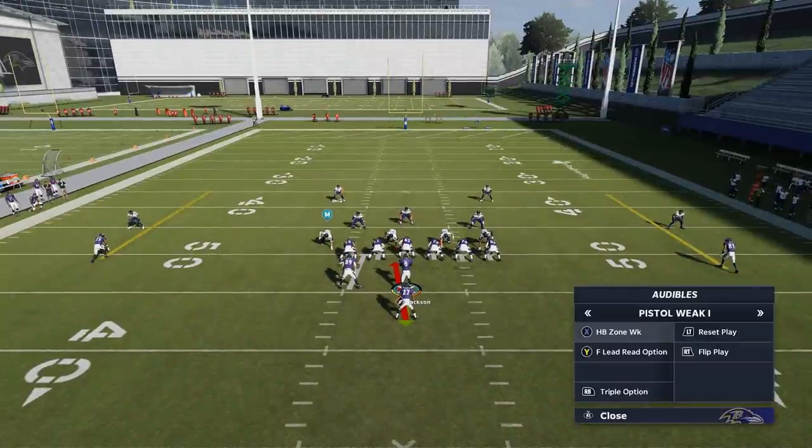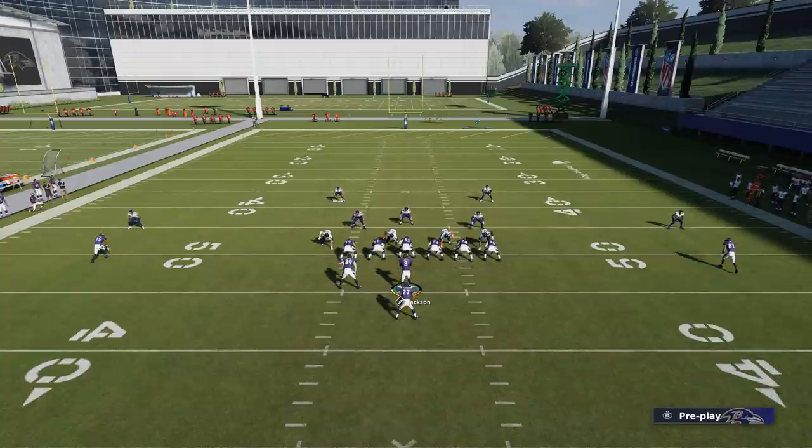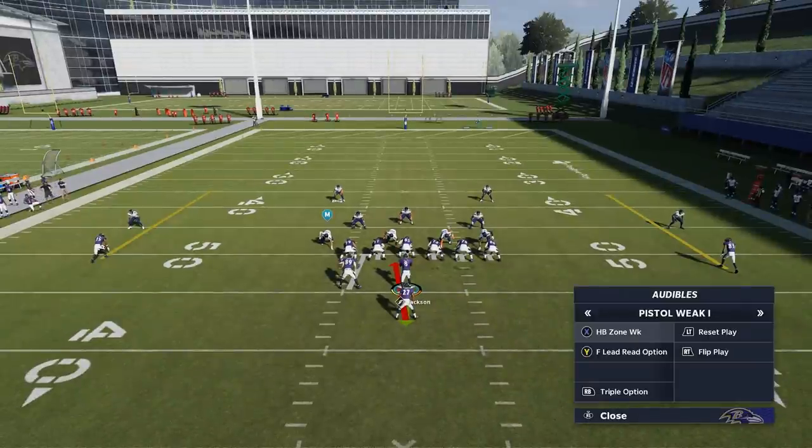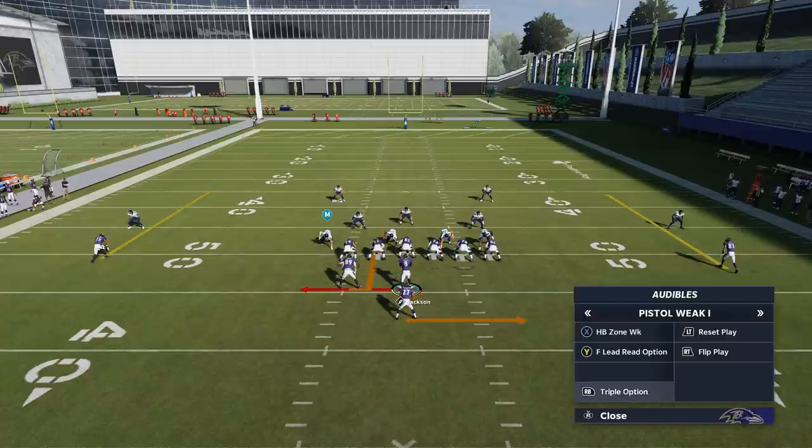One of the things I like about this formation is I can really run whatever I want based on the defensive look. It's really simple — you're just looking for one thing: is the defense spread or is it pinched? When you're playing against people online, they're constantly going to be trying to pinch to take away inside runs or spread to take away outside runs. No matter what they do, you just counter it. If your opponent is pinching the defense to take away the Halfback Zone Weak, you just switch to the Triple Option.